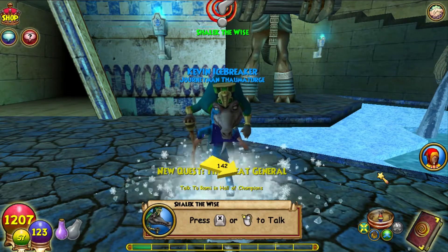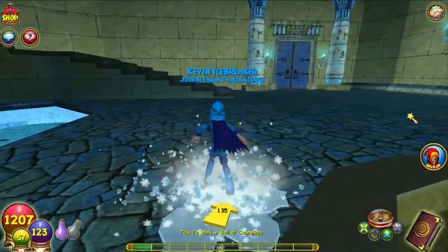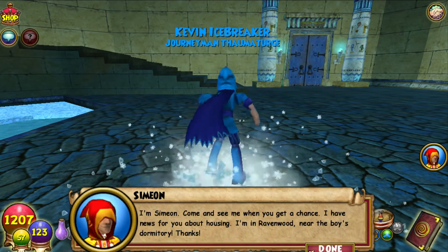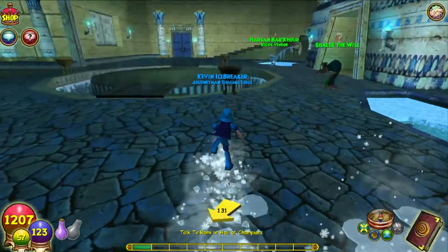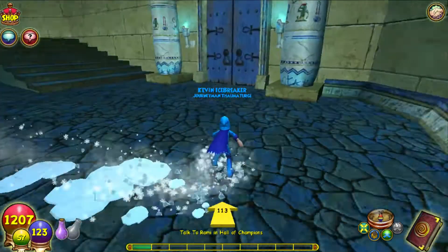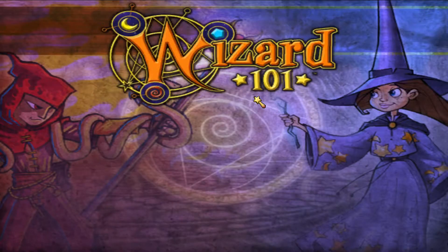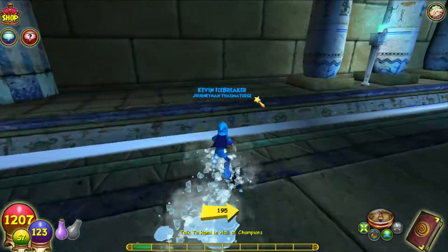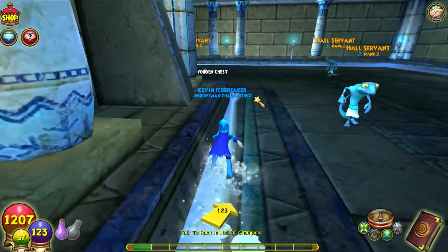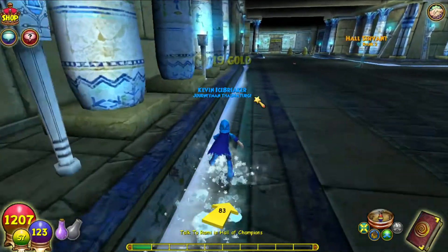We are now Level 15! I just want to mention this real quick - Simeon says: 'Come see me when you get a chance, I have news for you about housing. I'm in Ravenwood near the boys' dormitory.' So at Level 15 you can get your first house - you can buy whatever house you want. The Oasis Camp, the Marleybone house, the Mooshu houses - you can go buy those at Level 15. I think it's 15,000 gold for the cheapest one in Wizard City in the shopping district.